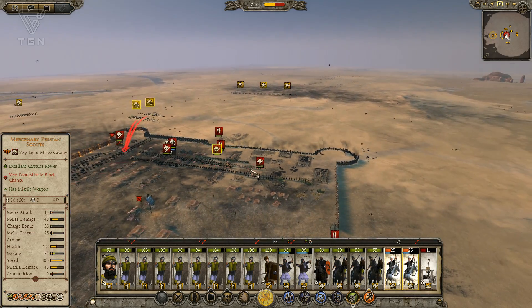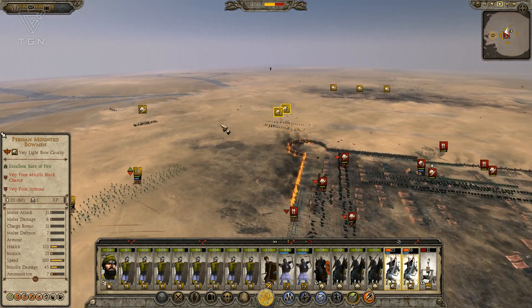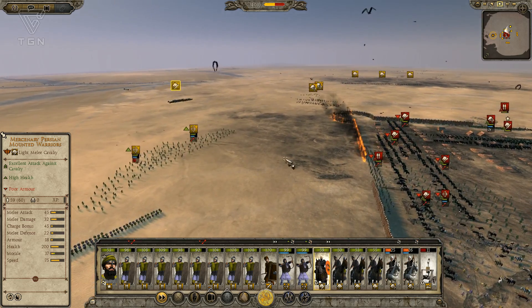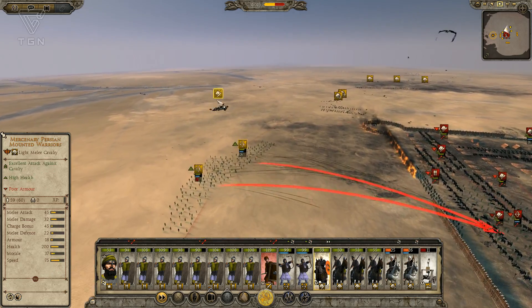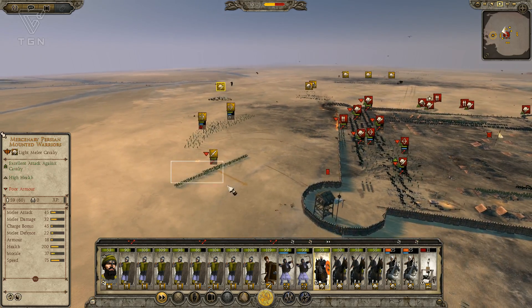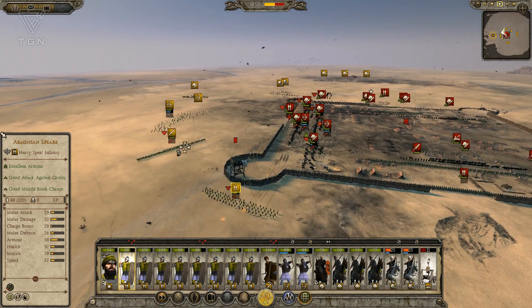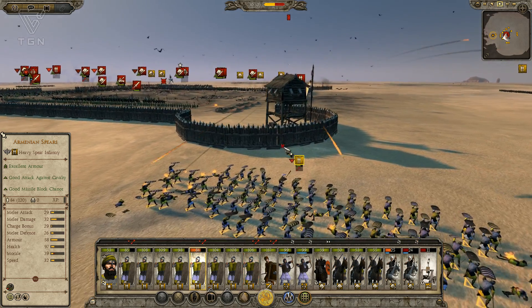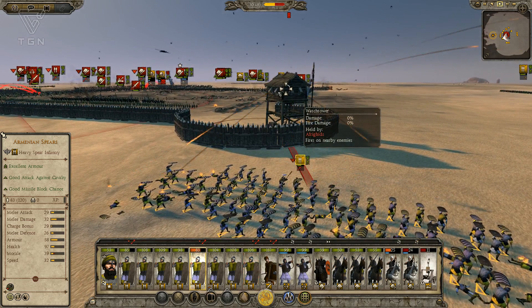Look — their fort burned down over here! So we're going to be able to get cavalry into them and there's going to be very little they can do about it. Other gates are burning down over here as well. I'm going to keep these Persian cav just in case these Persian cataphracts try and come after my archers.